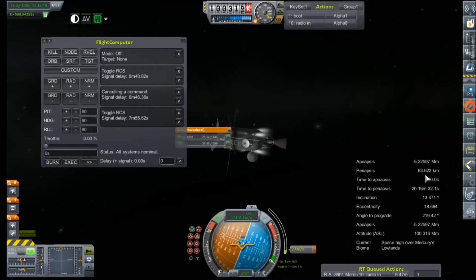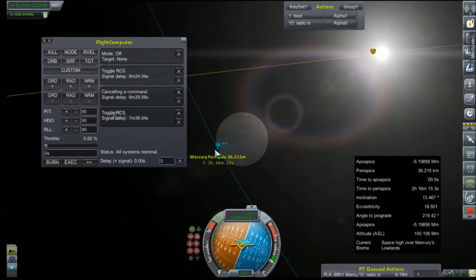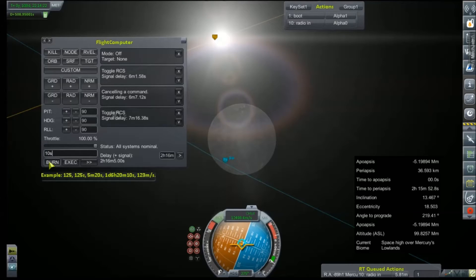What are we shooting for? 30-something? 35 — that'll work. Now take a look at our path. Two hours, 16 minutes, 10 seconds. We'll initialize our signal delay — throttle to 100, burn for probably no more than 10 seconds to issue through that fuel.